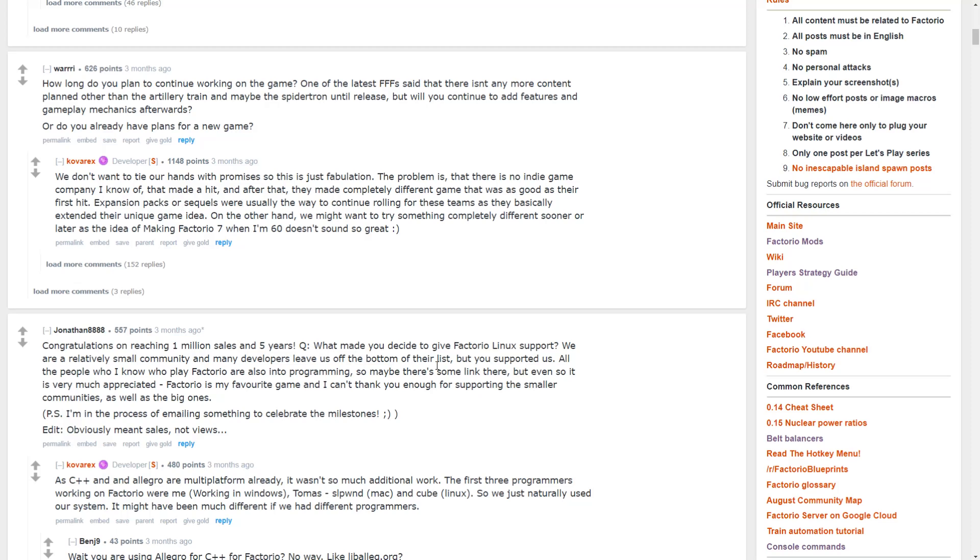Someone asked what made you decide to give Factorio Linux support — we're a relatively small community and many developers leave us off their list. This is worth touching on — Factorio works on Linux, Windows, and Mac. Windows is obviously most supported, but the fact that they released it for Linux and Mac is great, and they still fix bugs for those platforms. Kovrex says: since C++ and Allegro are multi-platform already, it wasn't much additional work. The first three programmers were Kovrex on Windows, Thomas on Mac, and Cube on Linux — they just naturally used their own systems.